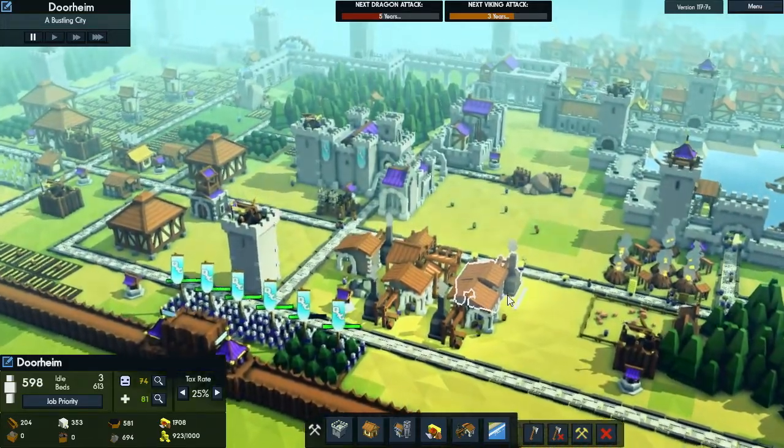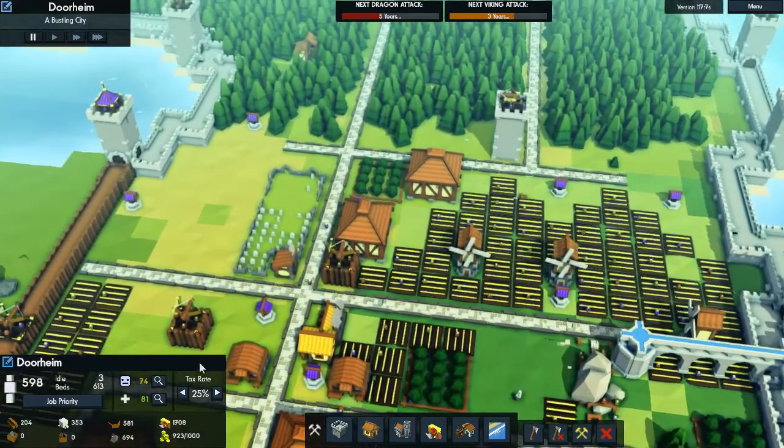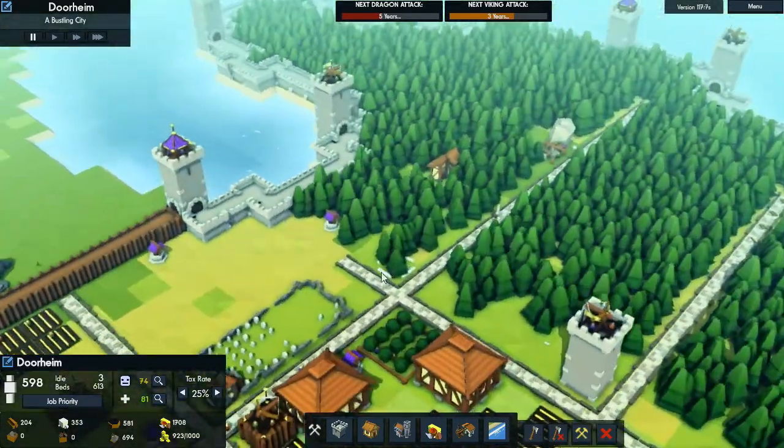Hello everybody, and welcome back to Kingdoms and Castles. I am Dor, and today we're going to go ahead and place down a bunch more houses because we need the people to go ahead and fully staff the towers and stuff that we have down now.